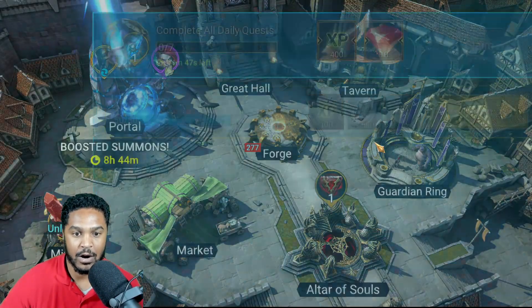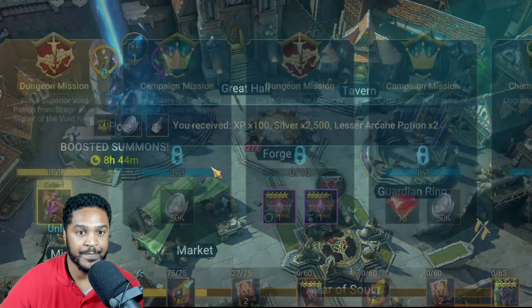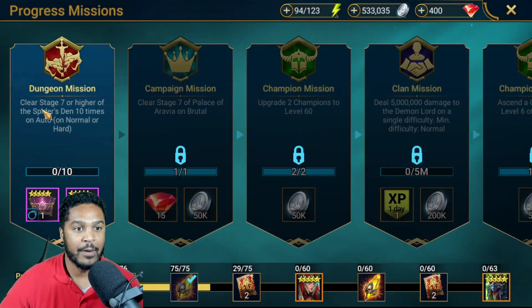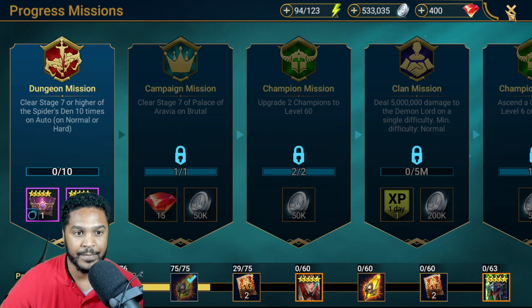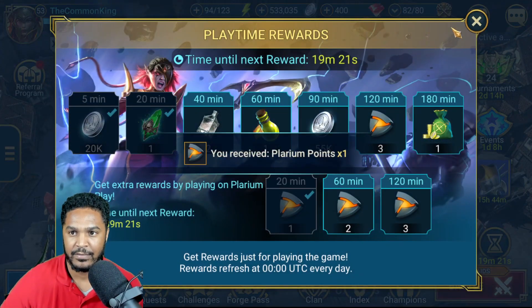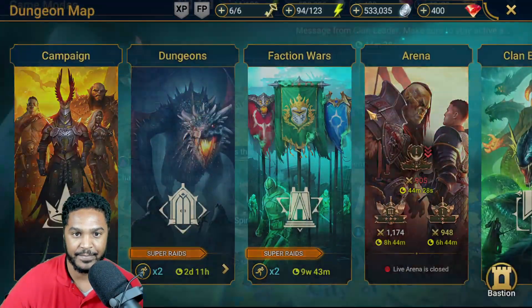Let's collect our reward — boom, there's one, boom there's another one. Now we've got to clear stage 7 or higher of the Spider's Den 10 times on auto on normal or hard. Stage 7 — I'm pretty sure I can do that, I think I'm way past that at this point.